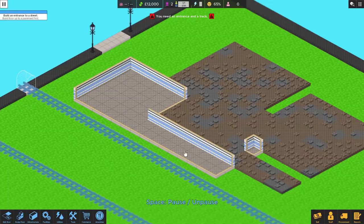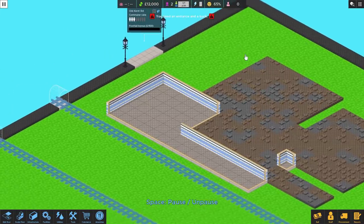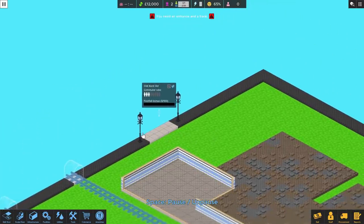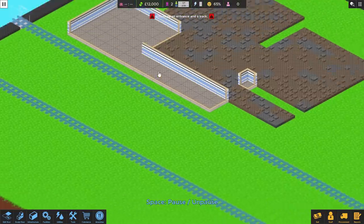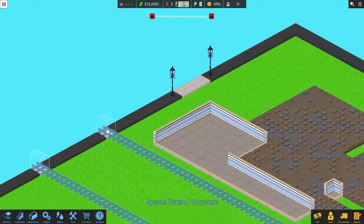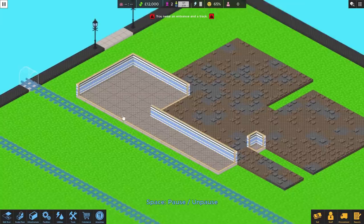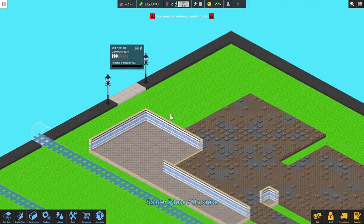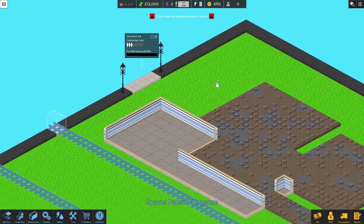Old Kent Road is the way in once we connect it up. We've got potential for two tracks here — we haven't fitted the tracks yet but we will shortly. As it says up here, we need an entrance and a track. So this is really lovely — we drag this out here as the way in and need to connect it to our main building. We drag and it cuts a hole in the floor, blueprint tiles zoom up, and it pops in from underground. Very nice.